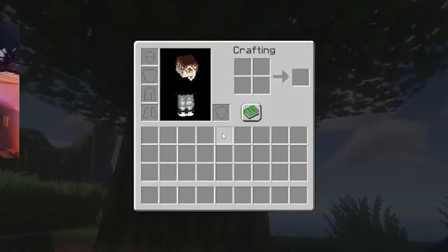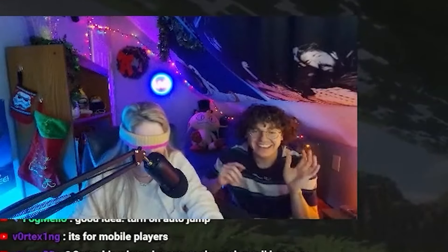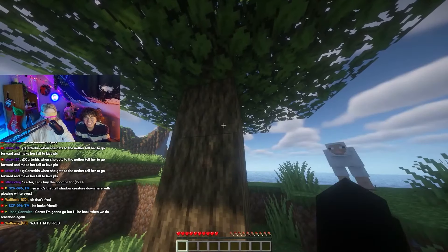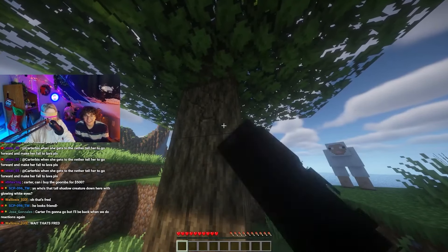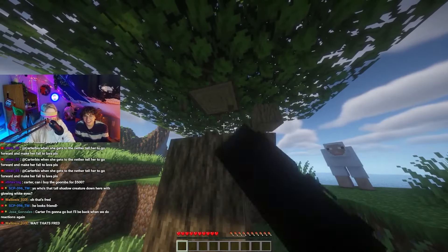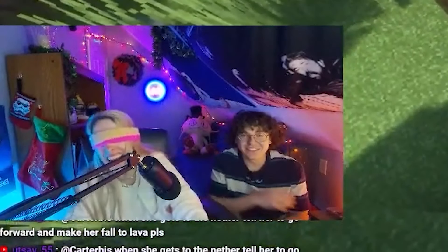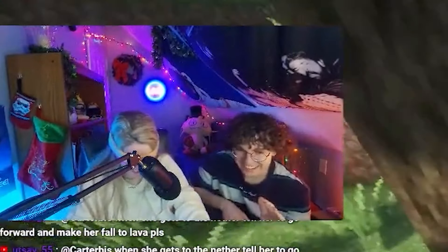Wait, are my fingers on the right ones? Yep. Now click E again — what's E? Inventory, the one right next to W. There you go. Hold down. That's one of the highest logs you can reach.